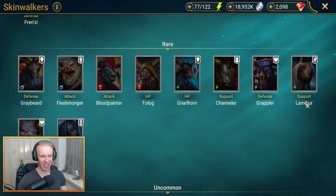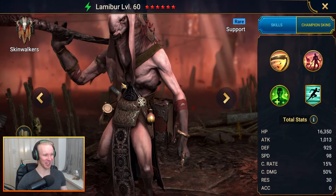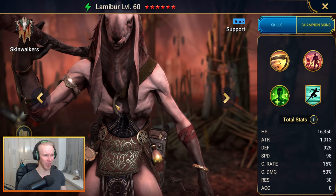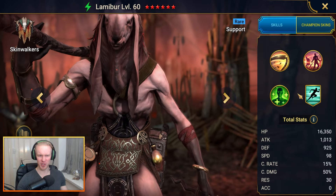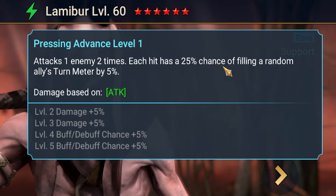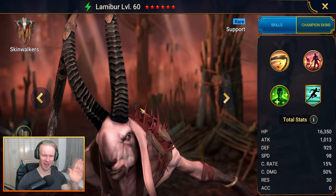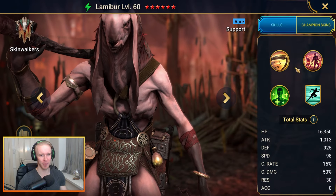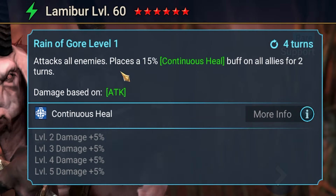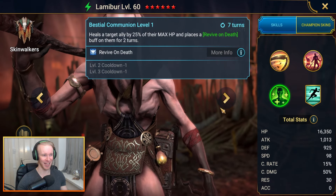Honorable mention goes to Lami Bear. His A1 attacks one enemy two times with a chance of filling a random ally's turn meter by 5%. On the A2, attacks all enemies while placing a strong continuous heal buff on all allies for a couple turns — really good for wave-based content like faction wars. This is strictly a faction wars kind of rare, but if you're lacking in the Skinwalkers department he might come in handy.